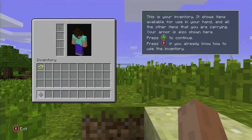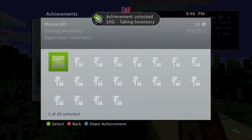As soon as the game starts, all you have to do is hit the Y button — that will open up your inventory and boom, 10 gamerscore. Really easy, and that's all there is to it.